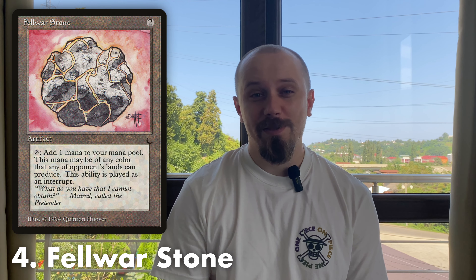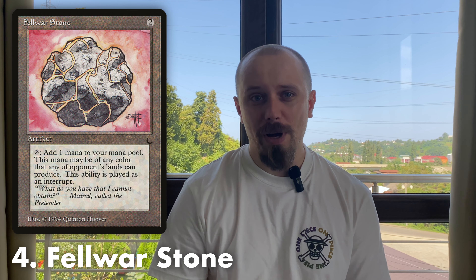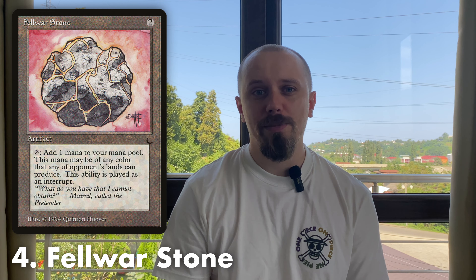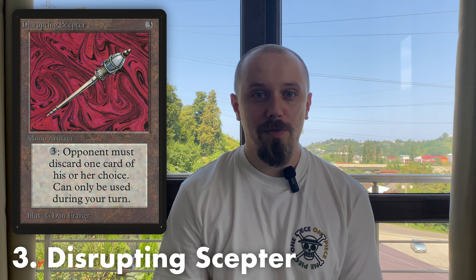In fourth place is Fellwar Stone. For two mana, it's a ramp card that can generate mana only of colors that your opponent has — based on their lands. So if your opponent has City of Brass, it gives you any mana. But if your opponent only has artifact lands or Strip Mine, those mana sources don't generate colored mana, so Fellwar Stone just won't work. Still, it's nice — in Old School Magic it's very important to ramp sometimes. Many players with Power have Moxen and Black Lotus to play big threats faster, and if you don't have those or green for Birds of Paradise or Llanowar Elves, it's nice to have at least this stone. It's also popular in modern formats like EDH.